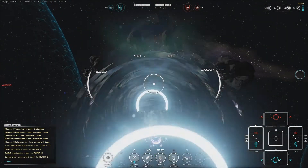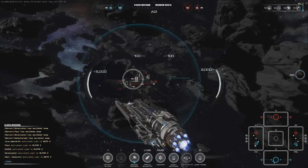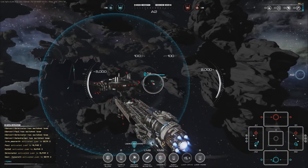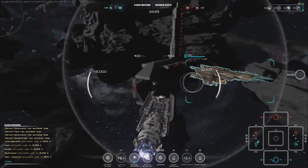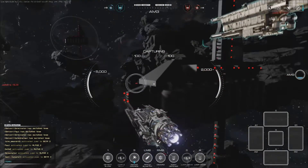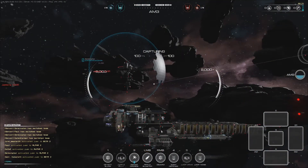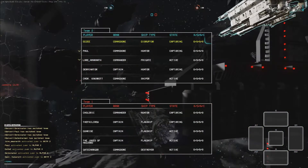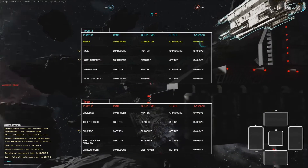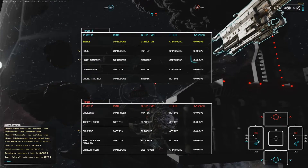And there we have it! Jumping straight into the Alpha Sector alongside our Hunter. That's the two ships — the Disruptor and the Hunter — supporting each other nicely. We are fighting alongside two Hunters, one Frigate and one Sniper. We were opposed by three flagships, a Hunter and a Destroyer.